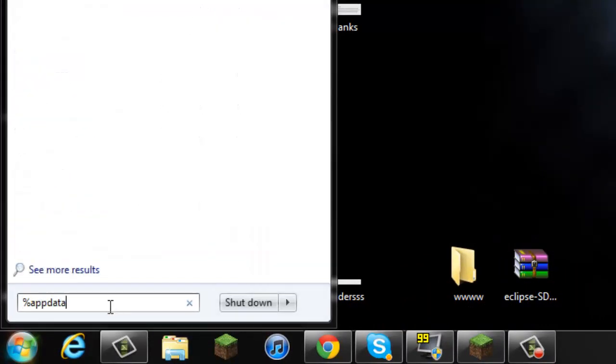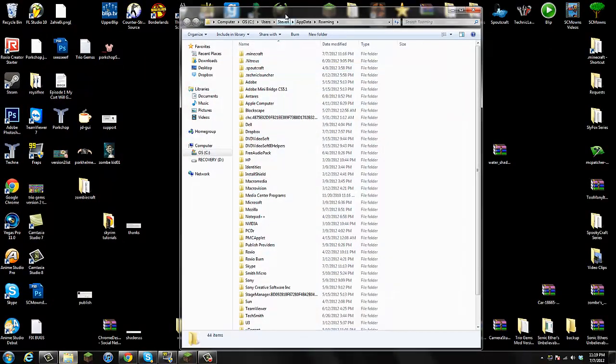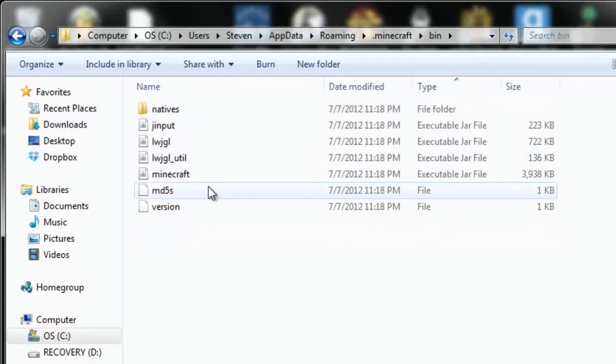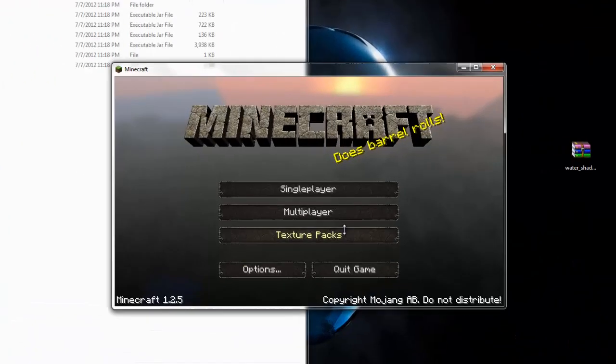Go to Start, search your program files, type in %appdata%. For Windows XP users you should see a Run button somewhere - run %appdata% and it should take you to the Roaming folder. Click on the Roaming folder and you should see .minecraft at the very top. Go into your .minecraft folder and you'll see bin, resources, saves, and everything else. Go into your bin folder.